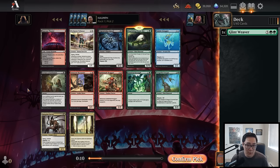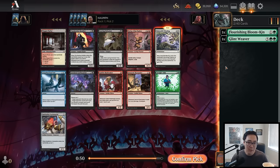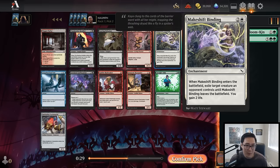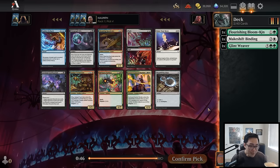Extract the Confession is a decent common — probably the best of the remaining commons — but we're going to take the Bloomkin and start with two green cards. Now I'm going to take Makeshift Binding; it's by far the best card in this pack. The next best is maybe a Leering Onlooker. I don't want to necessarily move into black-green right away, but Makeshift Binding is a much better pick. If we're going to be green-based, we might splash it. Now there's a late Gleaming Gear Drake at fourth pick.